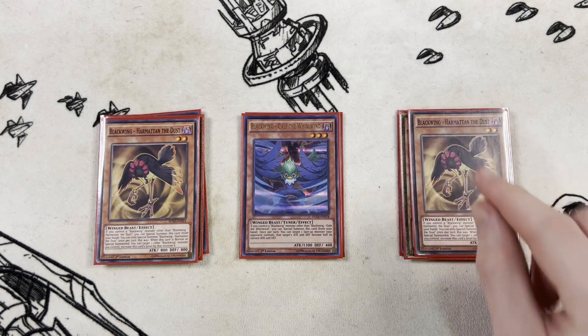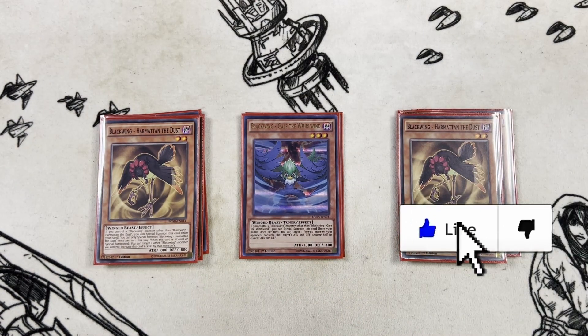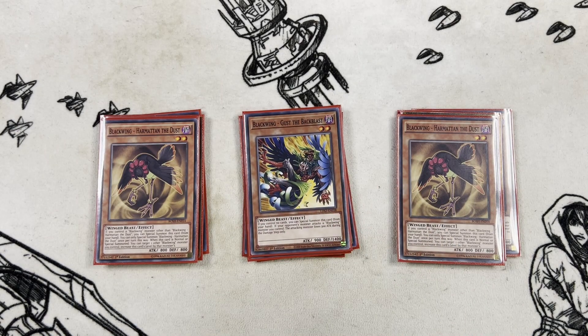After that we have two copies of Harmattan in the Dust - bumped up from one to compensate for the missing Kris, and it helps us get into Full Armor Master a lot easier. Then one copy of Oroshi the Squall as a free special summon, and one copy of Gust the Backblast. I've settled on one copy of Gust, though I could be convinced to go to two - three feels unnecessary because opening multiples alongside other Blackwings can get bricky.